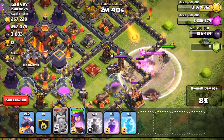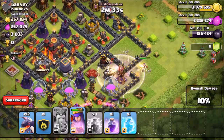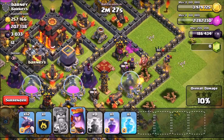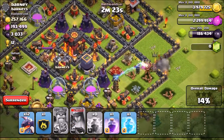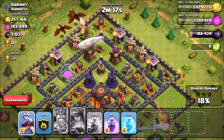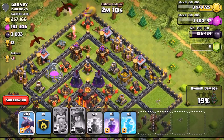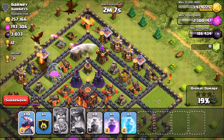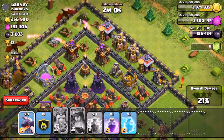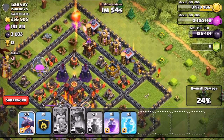If we can take out the Archer Queen and the air defense, that's going to be perfect and we should be able to get a two-star fairly easily. It looks like the Archer Queen got taken out, and now I think we can get to that air defense. I'm going to use my Queen's ability right now — she's targeted the air defense and there are no air defenses left on this entire side. I'm going to drop two dragons to clean up and create a funnel so all my troops go into the center of the base.